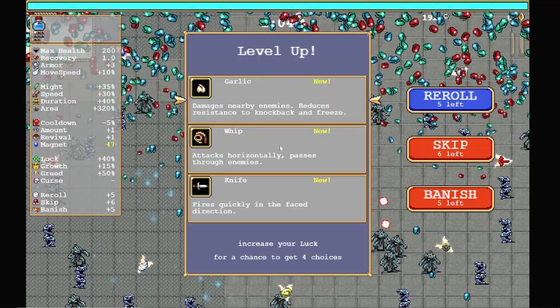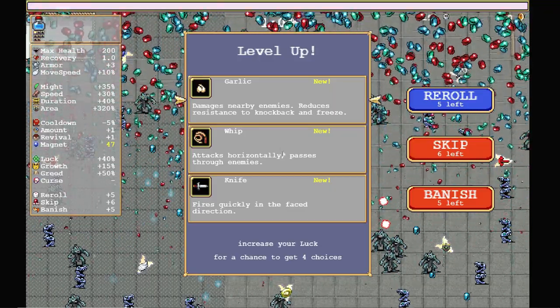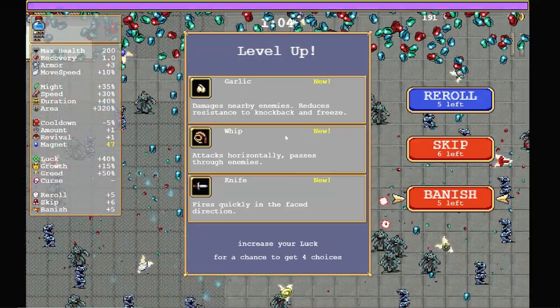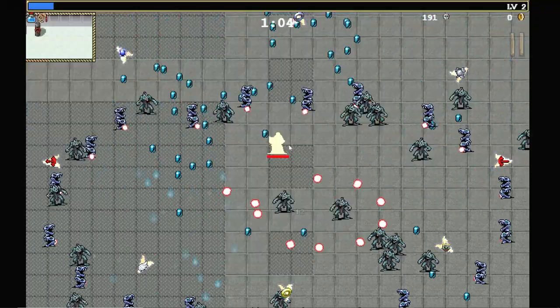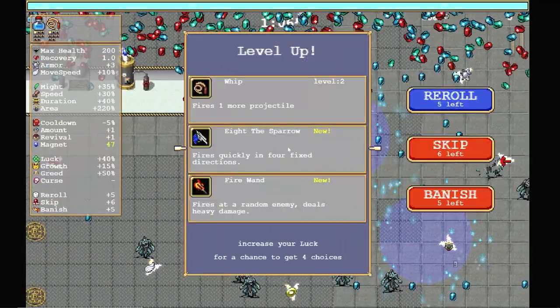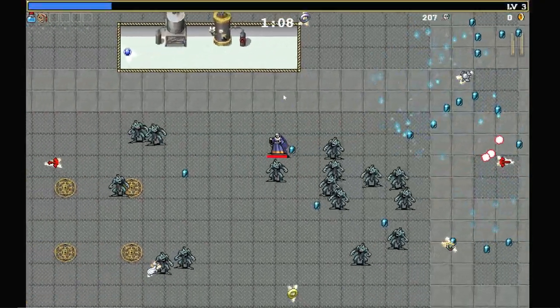Okay, we're finally starting to get surrounded. Let's start banishing things. I don't want any of these — well, wait, that's not true. I do want the build for Wallace. So let's go with the whip. Oh my God, did you see the area on that? That is wild. Sure, another whip upgrade is fine.